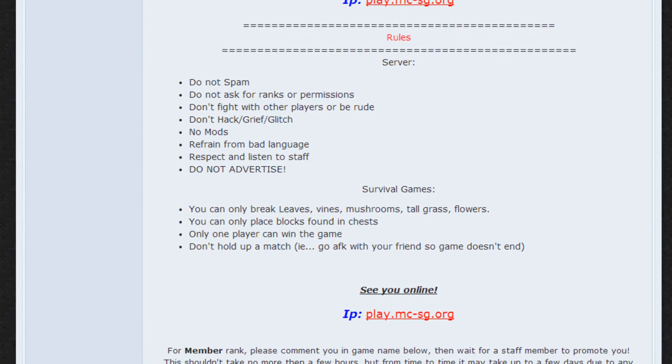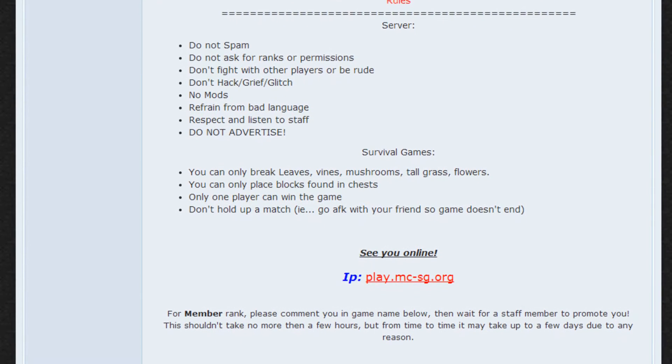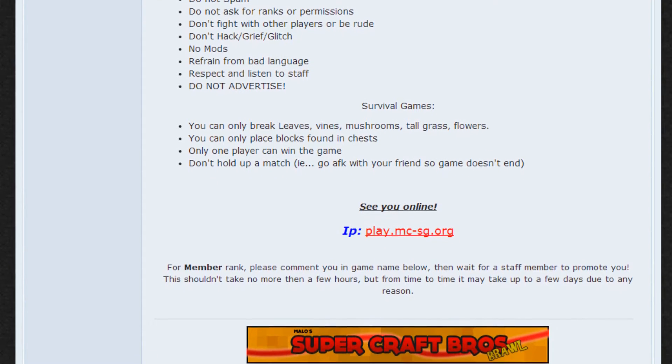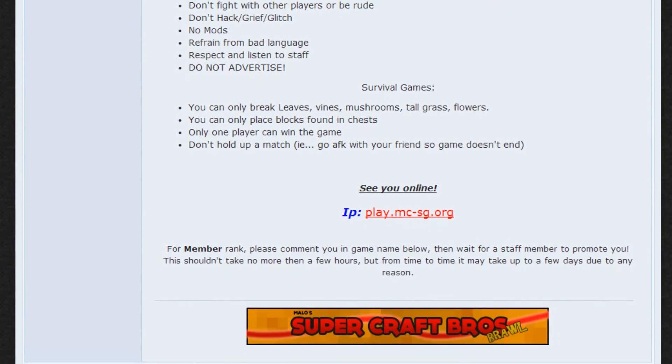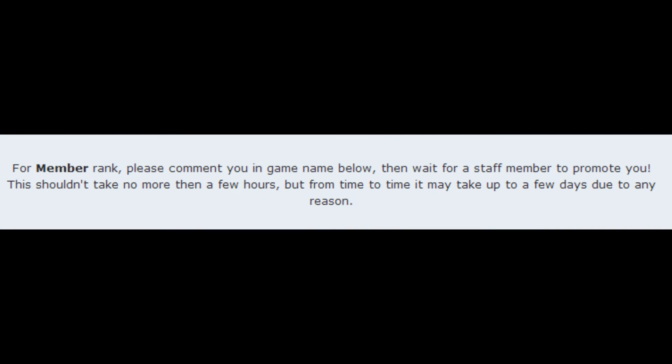The final thing left to do is to make sure your topic is visible. On forums, topics move to the top of the list if someone replies to it. This means that your topic should be receiving enough comments to get more attention. A good trick to get people to reply is to offer them some kind of reward if they post their in-game name to your topic. For example, you could give them an extra permission note or rank if they reply to your topic.